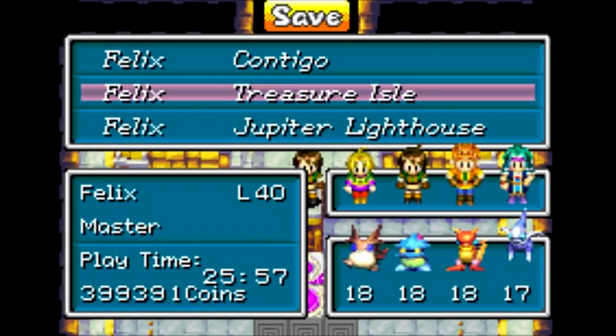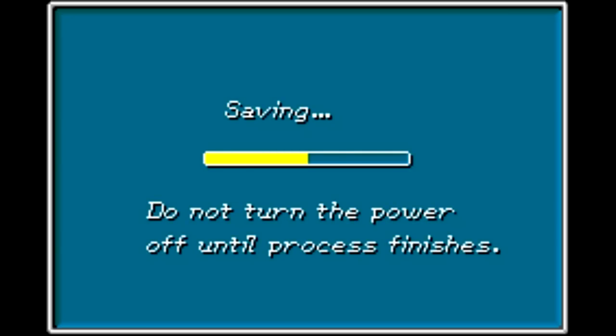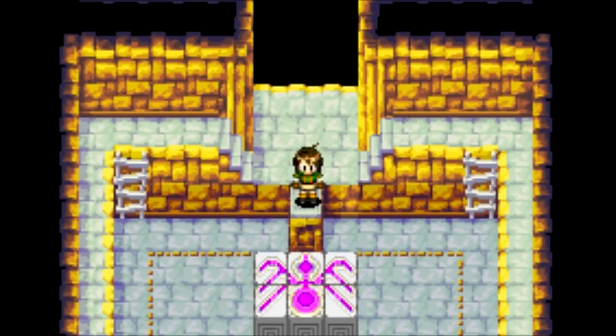But can we defeat the optional super boss of the game without the use of summons? Find out next time on Let's Play Golden Sun: The Lost Age. This is H.G. Bailey signing off — have a good day!